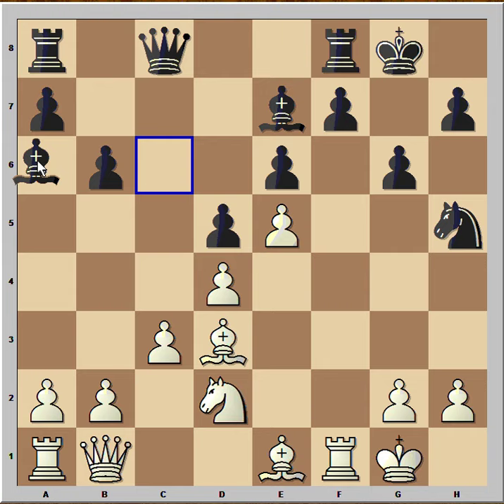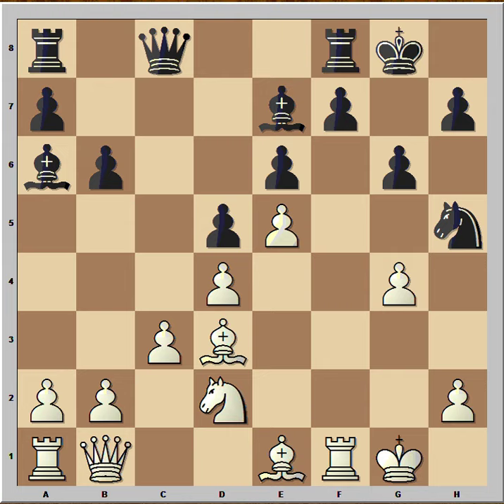And now bishop to a6, with the idea to exchange the bishop for the one on d3. g4 was played — is that risky, pushing the pawn in front of the king? Not really, because black's pieces at the moment can't attack the white king.